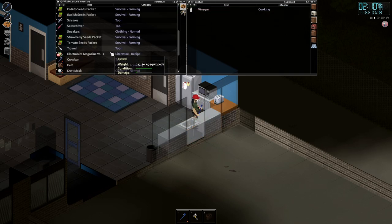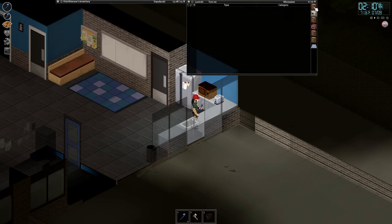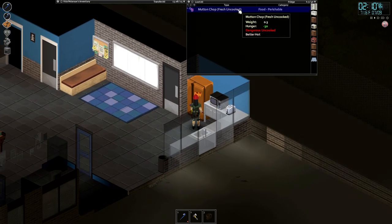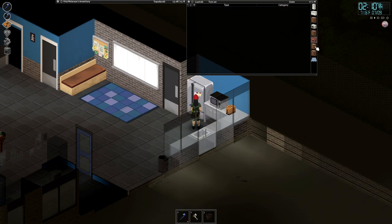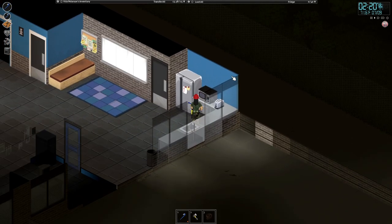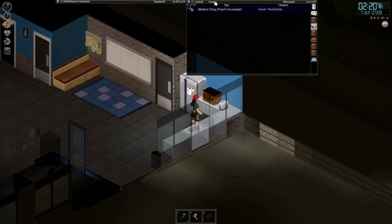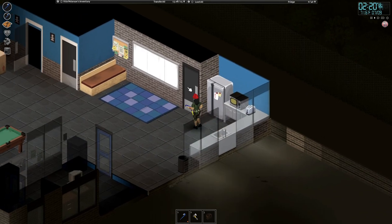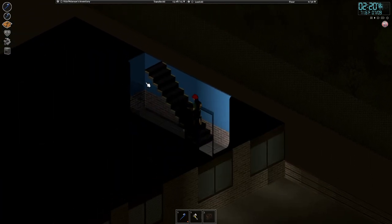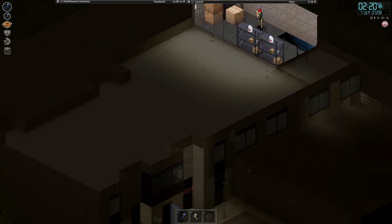Flashlight's pretty important; we could put that hand torch away. No food in here — oh wait, never mind, we got a mutton chop. Go ahead and grab that and cook it. We don't have a stove but we do have a microwave — that'll work. Oh my God, there's another upstairs — let's go upstairs. We can farm up here. I like this place a lot.